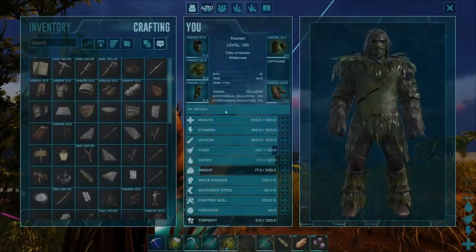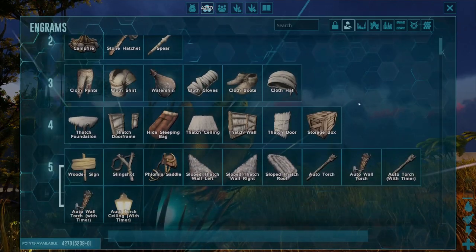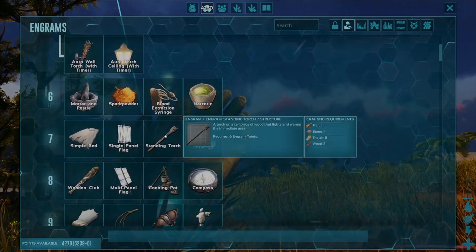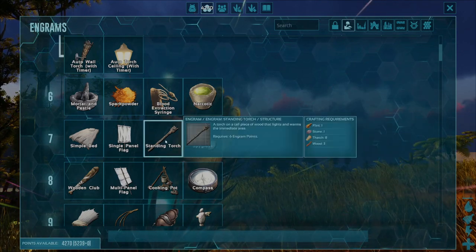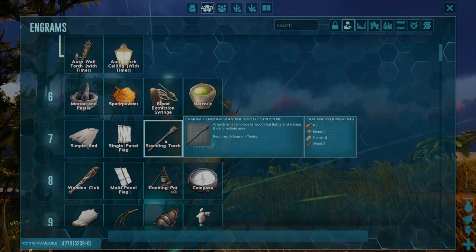Before you can do this, go into your crafting menu and head up into the Engram Point screen, because we first need to unlock the Engram before we can actually craft the item. You need to make sure you've got two things: your character is level 7 in the game, and you have 6 Engram Points ready to spend, which you can unlock just by leveling up.